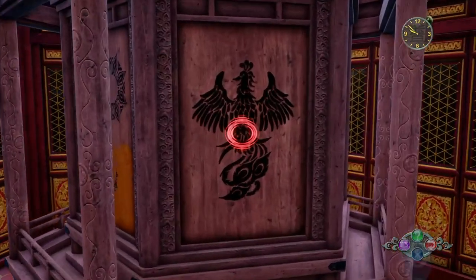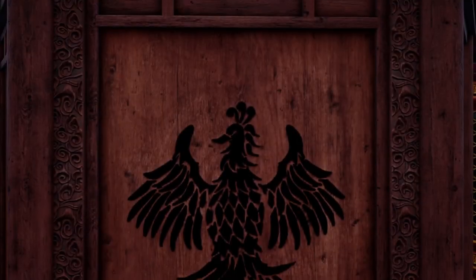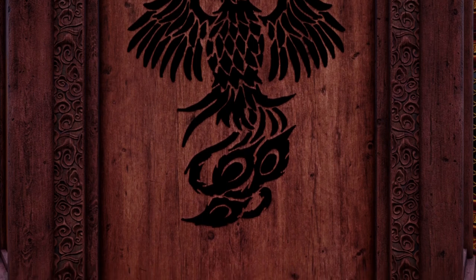Here you need to press L2 and zoom in on this panel here. This is where you're going to insert the sword of seven stars.